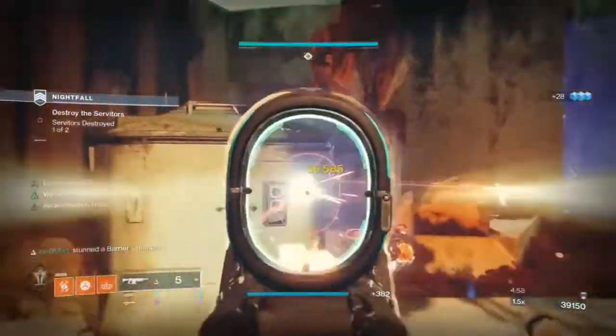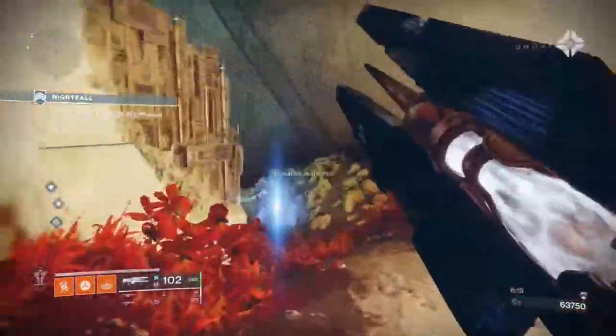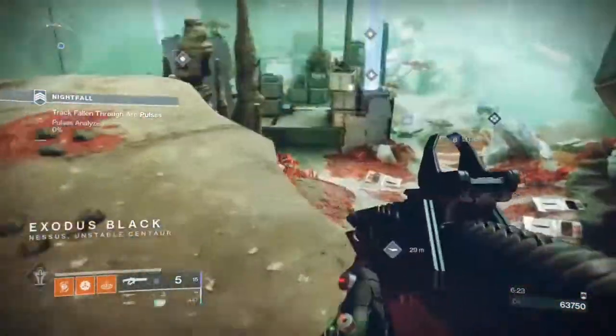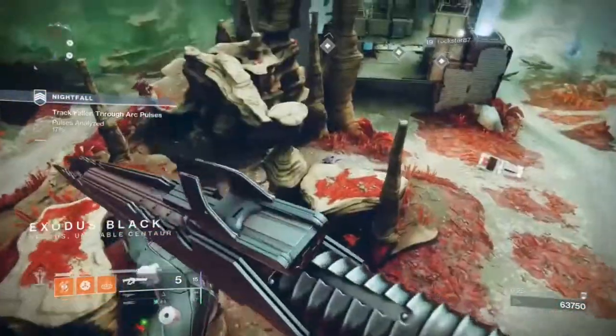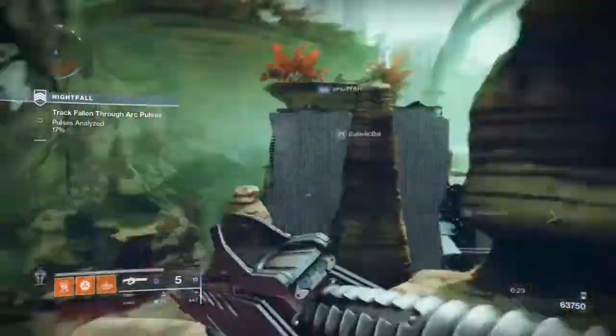After you've defeated all the enemies — and believe me there are a lot — you will make your way down a corridor to the public area of Nessus where you'll be collecting more wells. Just like in the first encounter, you'll also be stalked by a roving pack of Pikes, so make sure you take them out as they will kill you if you're not careful.